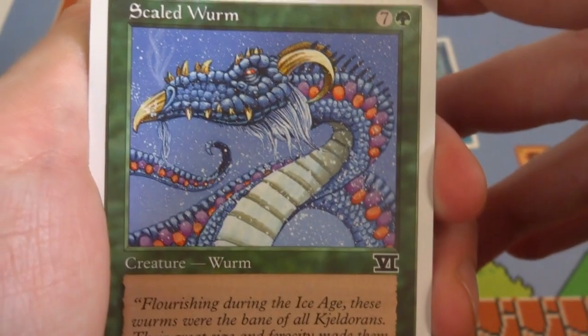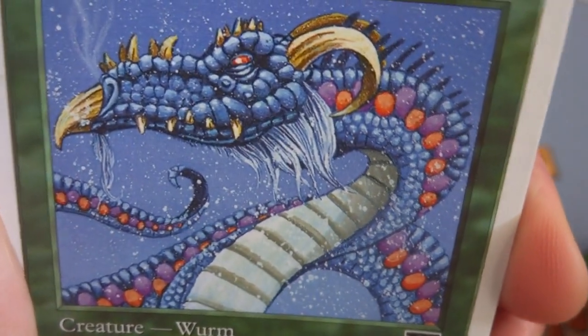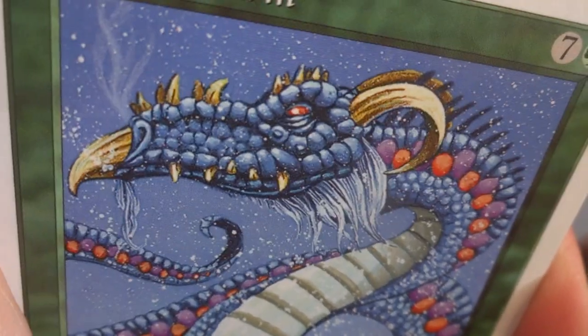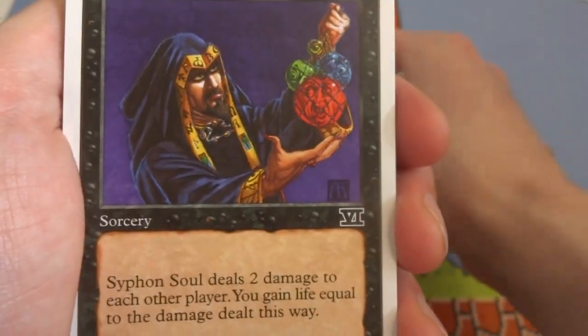Next card is Scaled Worm — seven and a green. Looks like some sort of snowy worm with really nice scales, purple and red accents on its back, yellowish horns, and an interesting little beak. Almost dragon-like. It's a 7/6 creature — Worm. Just a big guy.